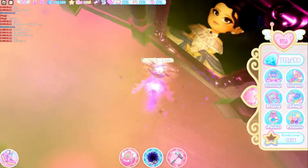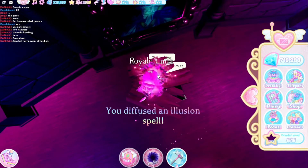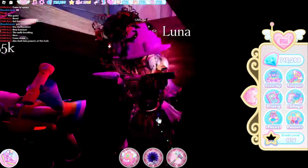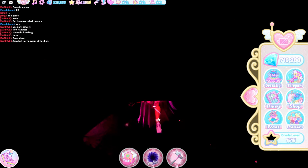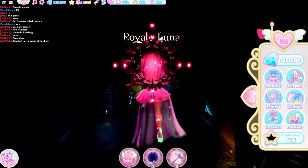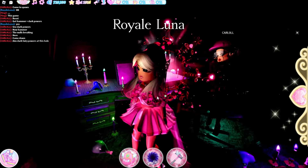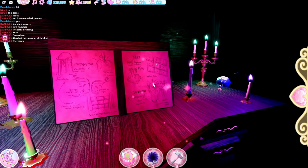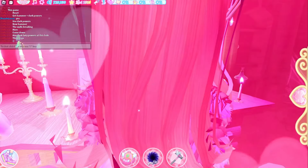Also make sure you point your dark power at the ground, because once you point it at the ground there is an underneath part. Once you are underneath, you need to kind of just follow the path. Make sure you also have a filter on because if you have the filter on it's just going to be way easier. Anyways, we entered this room and it has a book, and then there is the code in the book.